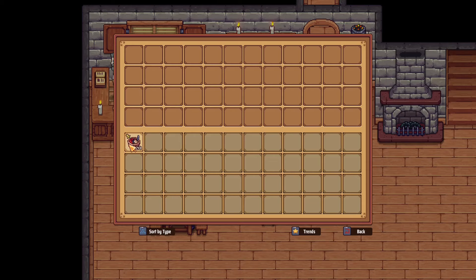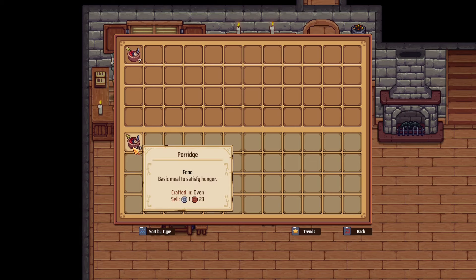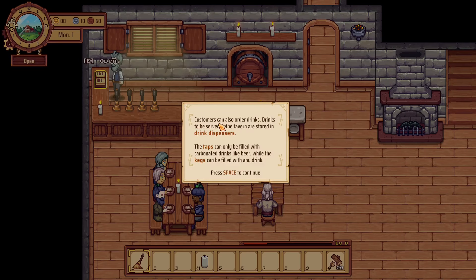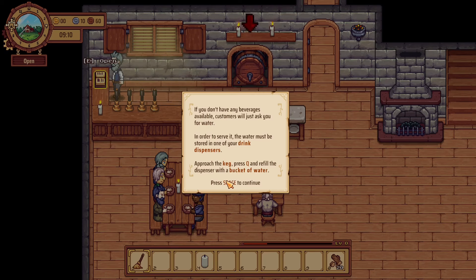Press E on your book and put it in your inventory. Right click does it. Customers will also order drinks. Drinks can be served in the taproom from taps and kegs. Taps can only be filled with carbonated drinks like beer, but kegs can be filled with any drink. In order to serve water, it must be stored in one of the drinks dispensers. Approach the keg and press E to refill it.